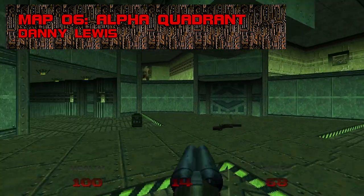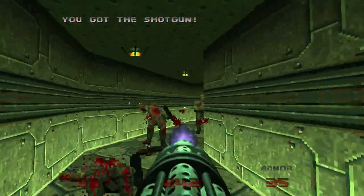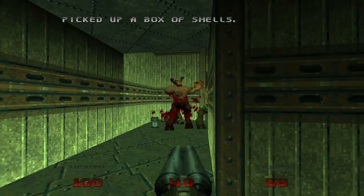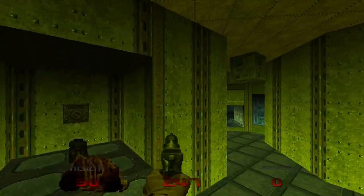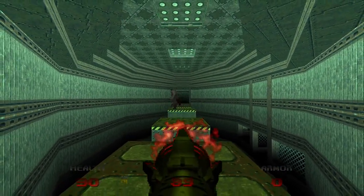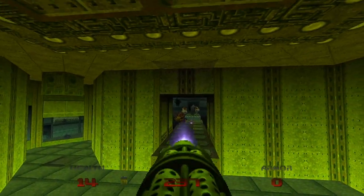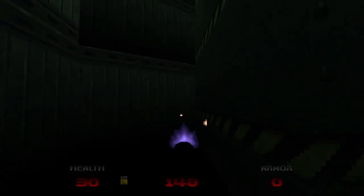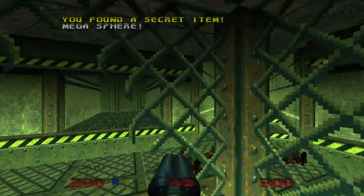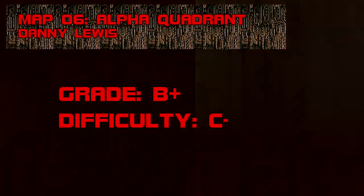Map 6: Alpha Quadrant. The eye-catching and up-tempo Alpha Quadrant makes a strong first impression, bludgeoning the player with zombies, lost souls, and barons of hell. I love the look of the sickly yellow room and the perilous arena right after it. If I wasn't so flush with rockets, the barons, pain elemental, and specters in the dark pit below would have eaten me for breakfast. I wish Doom 64 brought the heat like this more often. Grade: B+, Difficulty: C-.